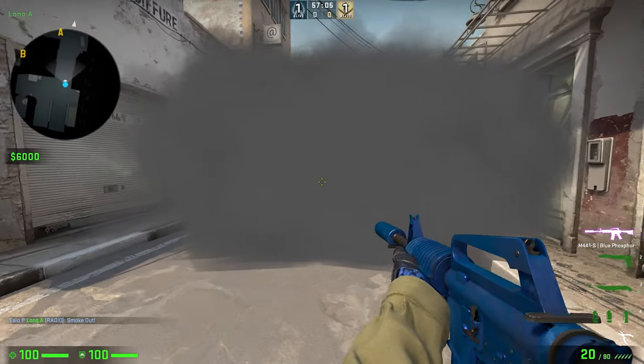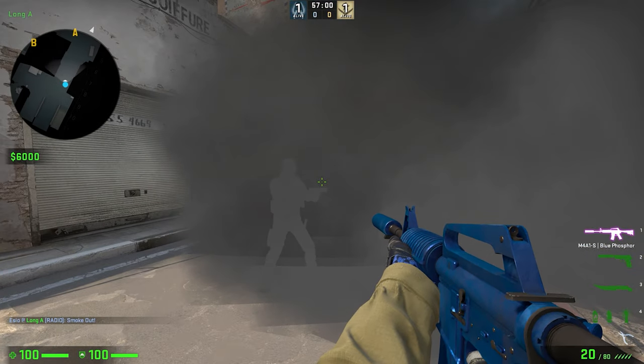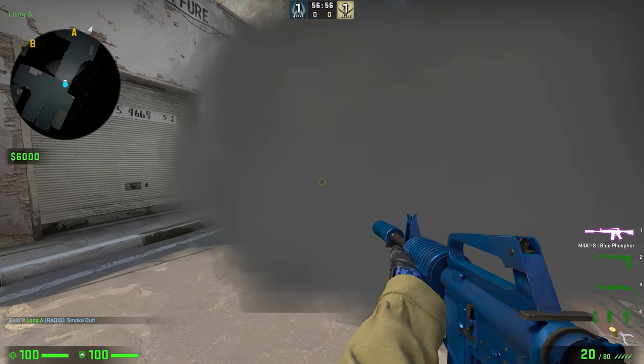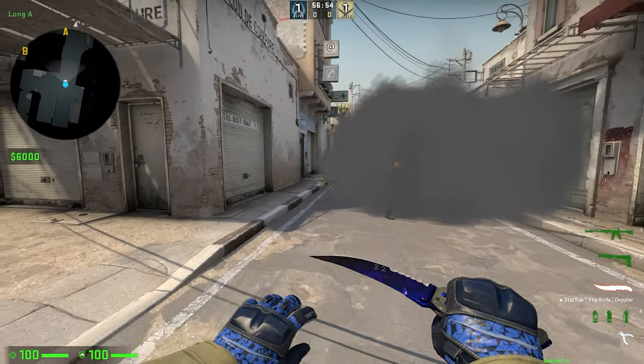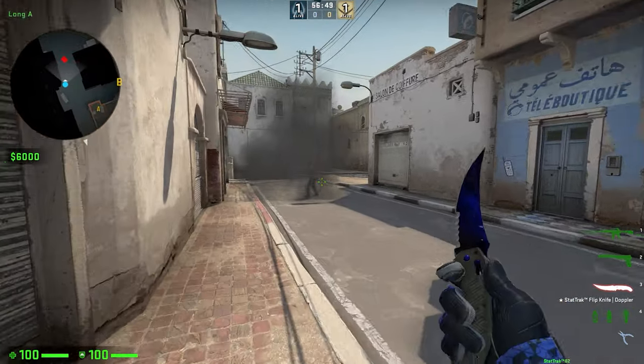The second smoke goes down, getting closer to it — there we go, that's the perfect example of it. That's a perfect silhouette, you can see everything. Ridiculous how much it showed up, and this is probably why a lot of people felt in online CS they were getting screwed over.